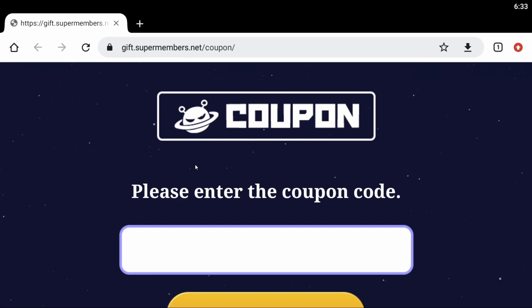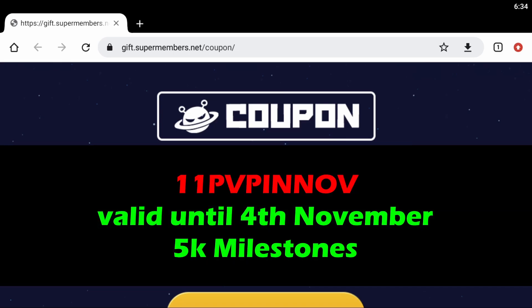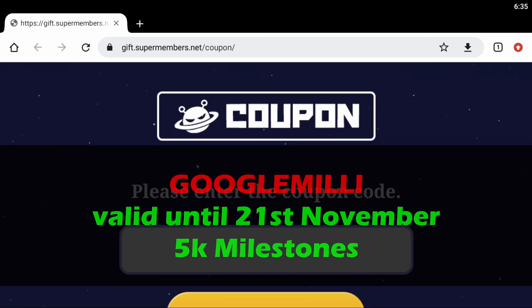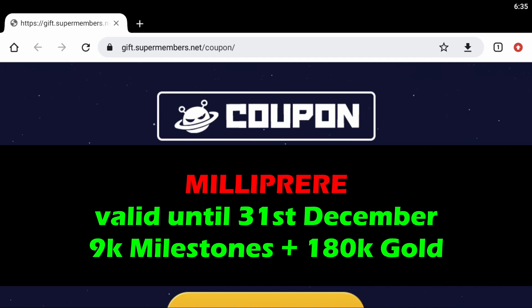I want to give you all the coupons that are still active, in order as they may expire. The first one is valid until the 31st of October and rewards you with 2,000 milestones. The next one is valid until the 4th of October and that's 3,000 milestones. The next one is valid all the way to the 21st of November with another 5,000 milestones. And finally the best of all — valid till end of the year, 31st of December — that's 9,000 milestones as well as 180,000 gold.